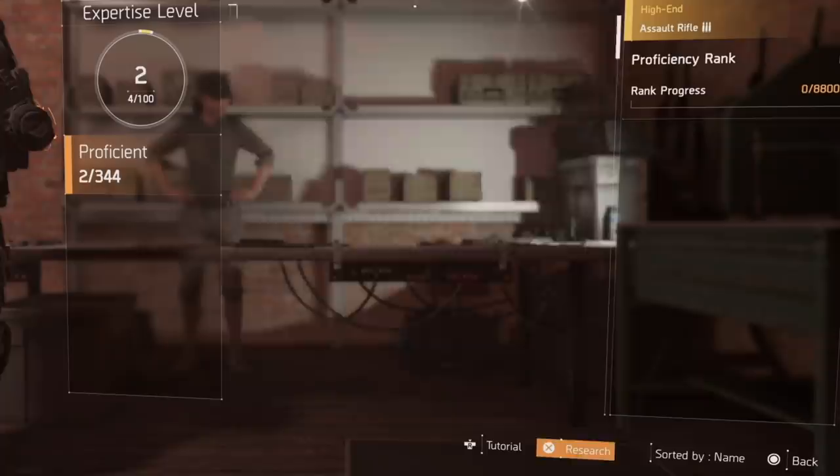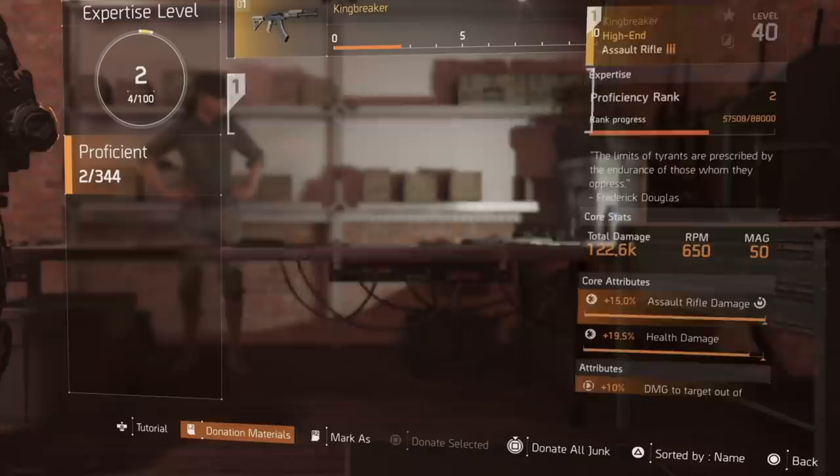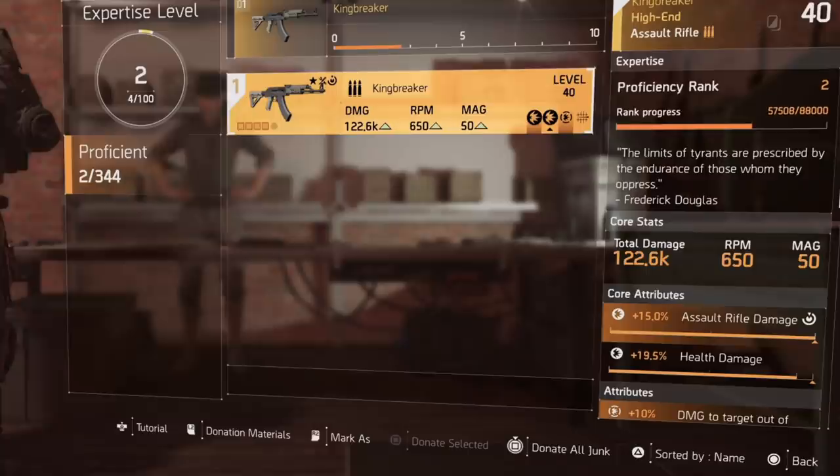Let's look at the ARs — specifically the King Breaker — as a good example. We are at proficient rank two, and you need to get to proficient rank 10 to be fully proficient. One way to level up the King Breaker is by donating King Breakers to it — not the same weapon class generally, but you need to donate a King Breaker specifically. If you're trying to level up something like the AKM or the Police M4, you donate those same weapons.